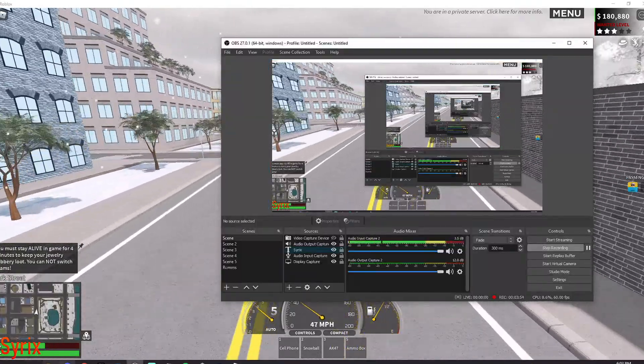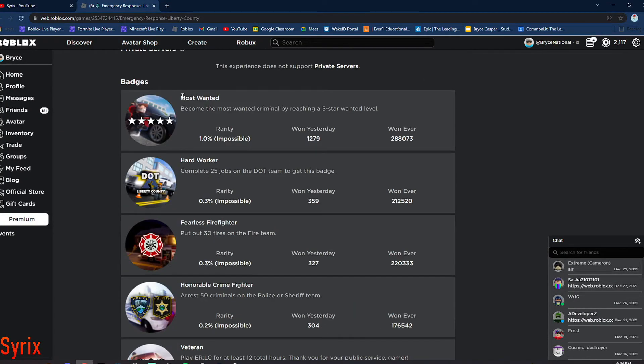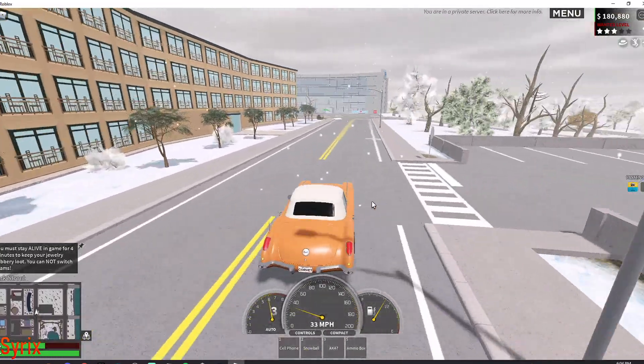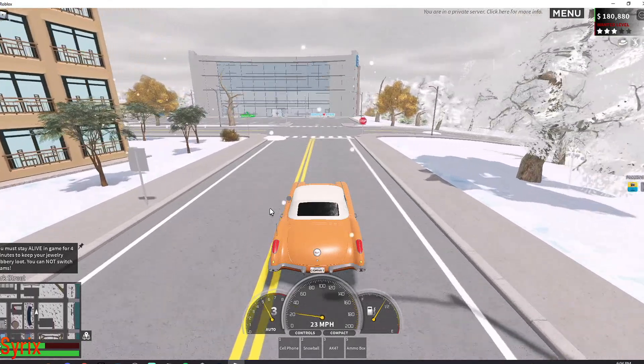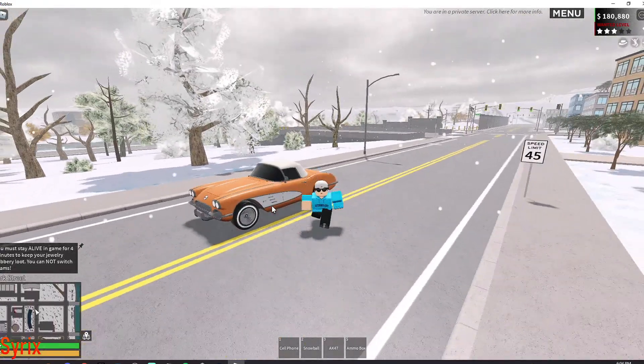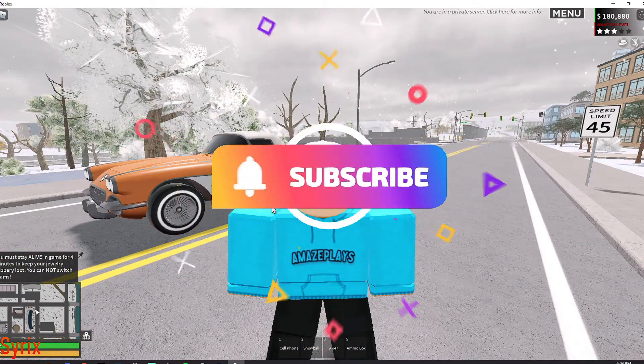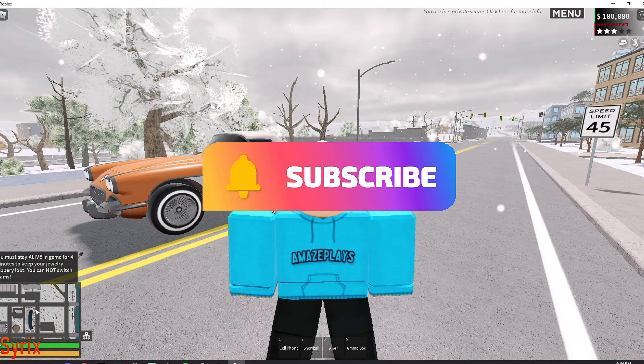You guys will easily be able to get the most wanted badge where you get 5 stars, and I believe it will also show up on your ERLC profile. So that's how you get 5 stars in ERLC — the quickest and fastest way. Just remember to repeat those steps, and after about 5 minutes do the bank robbery again since it gives you the most wanted stars. Remember to like and subscribe, and links for how to rob the ATM and jewelry store will be in the description.